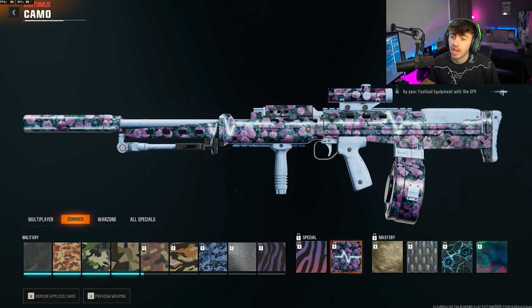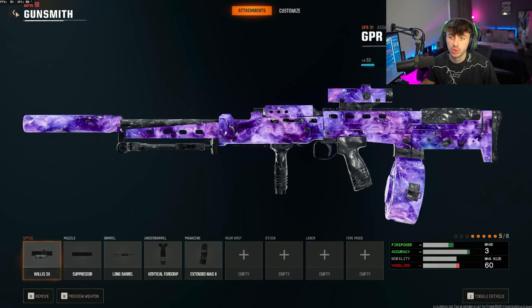If you are on the Zombies camo grind, you will come across a couple of weapons that will tell you to kill 100 enemies affected by your tactical equipment with said weapon. So what we're going to do is go into the game with the weapon that we want to be using.